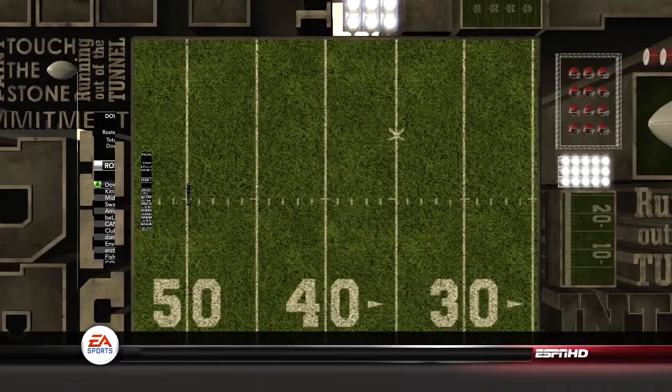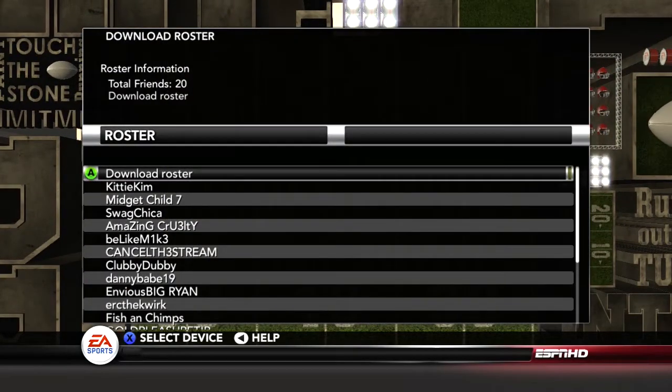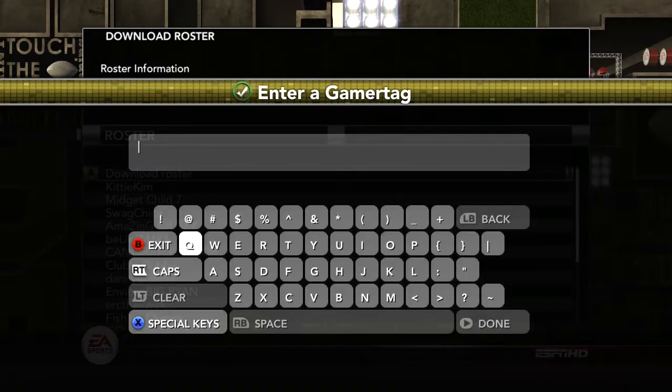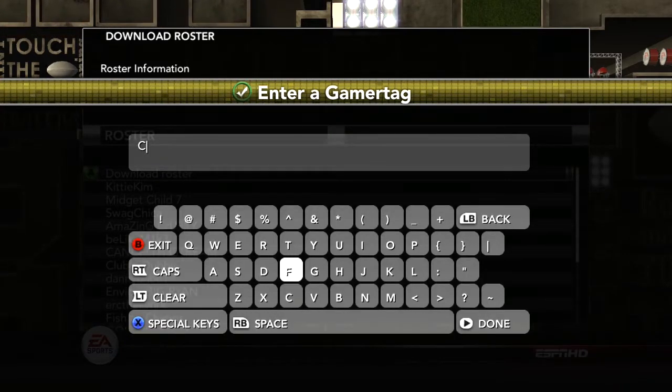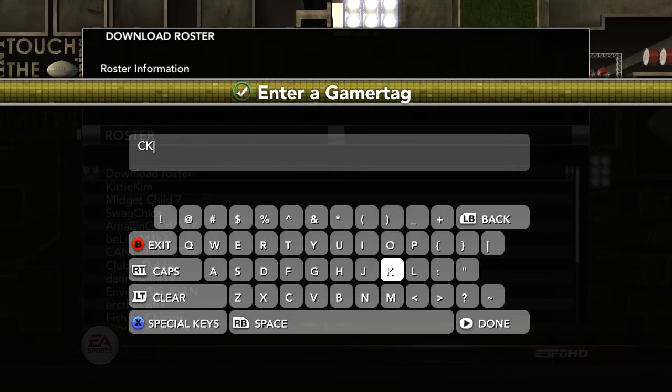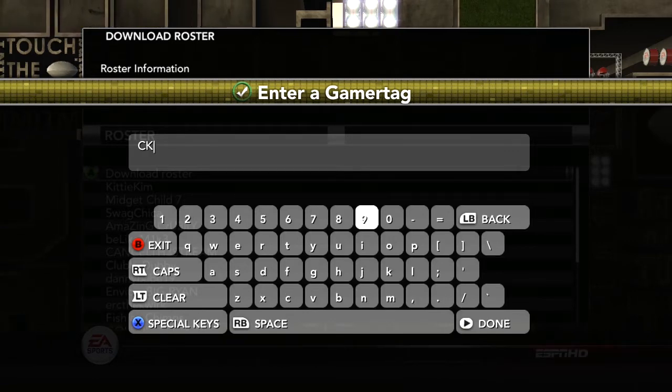You want to go to Team Management, download roster, and type in one of the names that I have below, or you can go to the website or get anybody's name if you want. Anything you need to do will be in the description below.